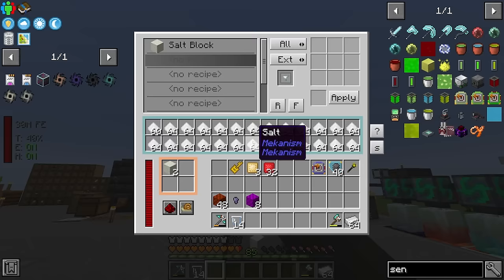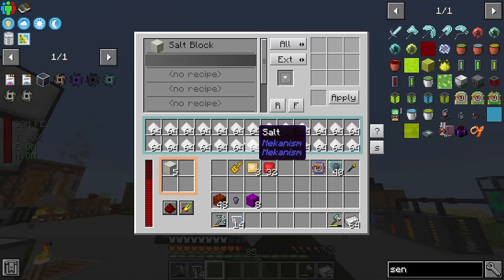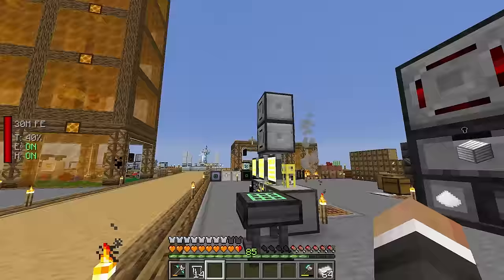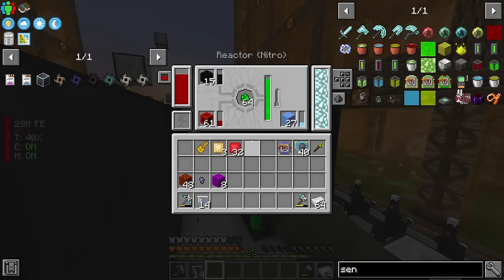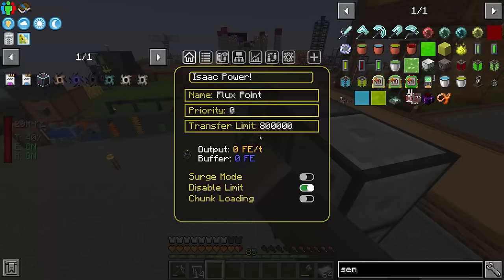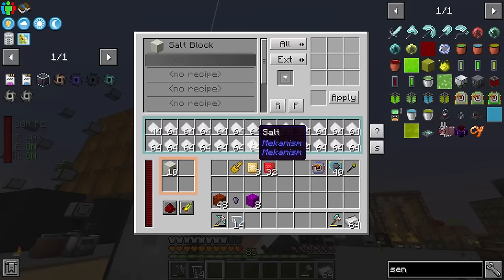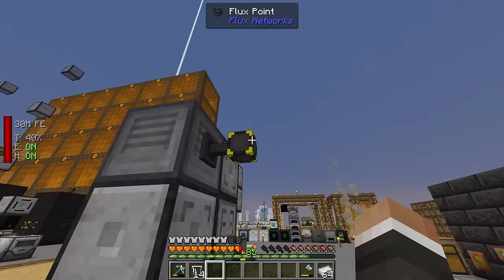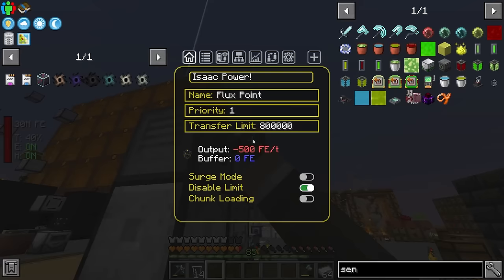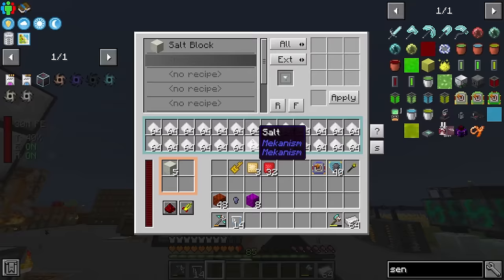The benefit of this crafter machine is not just automatic crafting but also switching it from slow to fast, making it substantially quicker. It is tanking through power now though — I'm not entirely certain why it's not getting enough power since the limit is disabled. I did put more fuel in the reactor but it's not pulling through. It could be a priority issue, but even at priority one it's still not receiving enough.